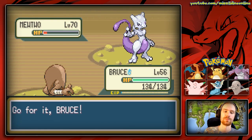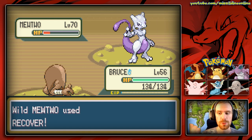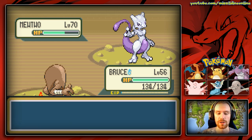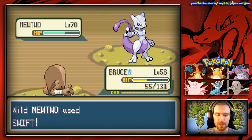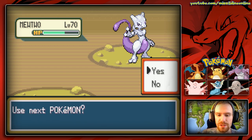We got it down, and now I really want to switch to Bruce. The reason I want to switch to Bruce is because I think Bruce is going to get killed, which will allow us to switch to Chew pretty freely. Unfortunately he's going to use Swift, so not a big deal. We'll go ahead and use Brick Break just to kind of wear him down. That's what needs to happen here — you need to wear this Pokémon down. It killed us because it is freaking Mewtwo, man.